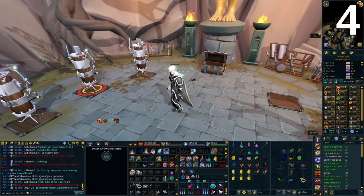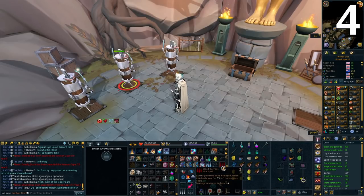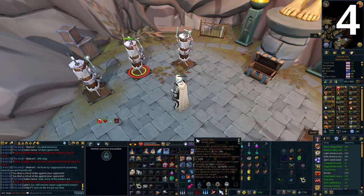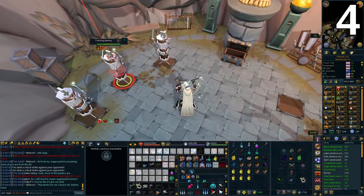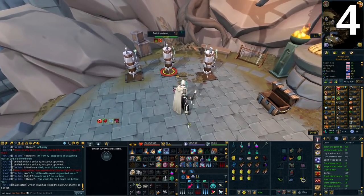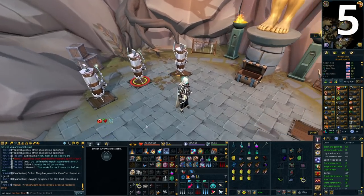Manual spell casting is really important if you want to use magic and 4-tick auto attack, or in situations where you want to use a different auto cast. Go to Settings, then Combat and Action Bar under the Gameplay tab, go to Action Bar, and make sure 'manual spell casting' is ticked. Once done, you can use a keybind for different spells without changing your auto cast. For example, my auto cast is set to Incite Fear, but I can also cast blood barrage or ice barrage using keybinds — very useful for Fortis and freezing monsters in elite dungeons.